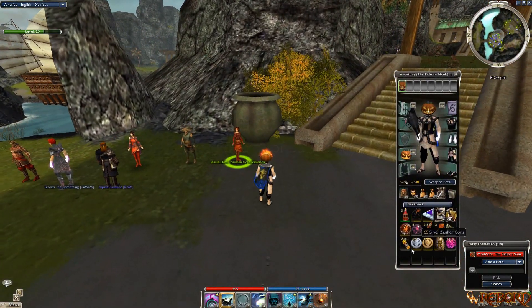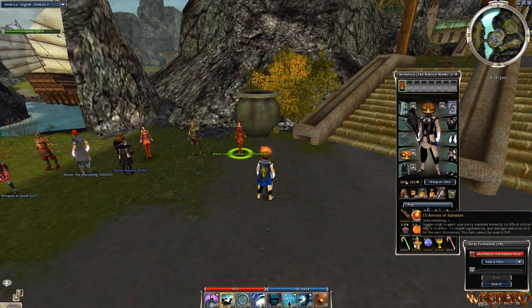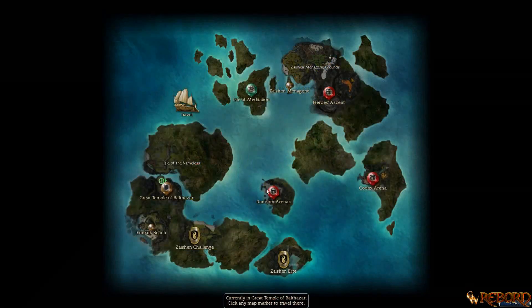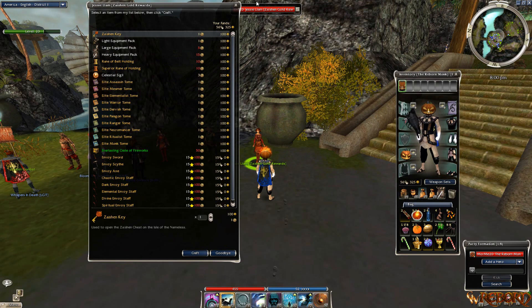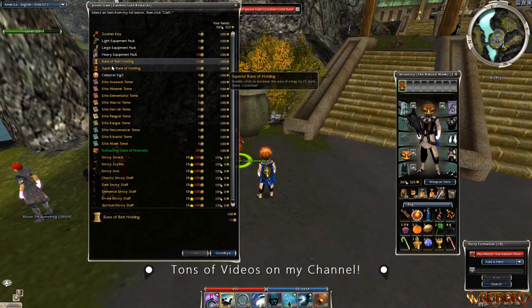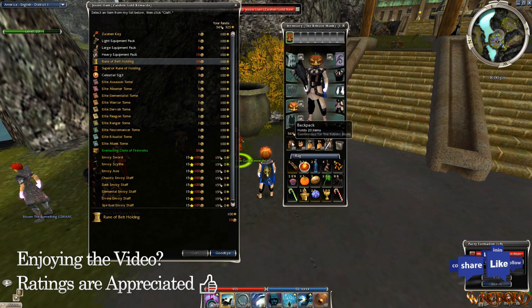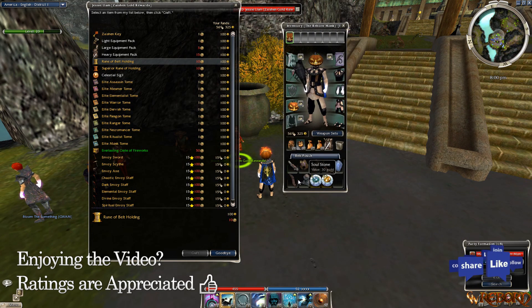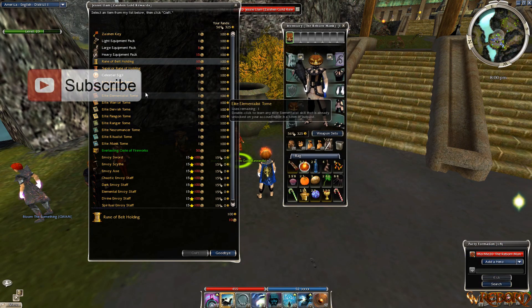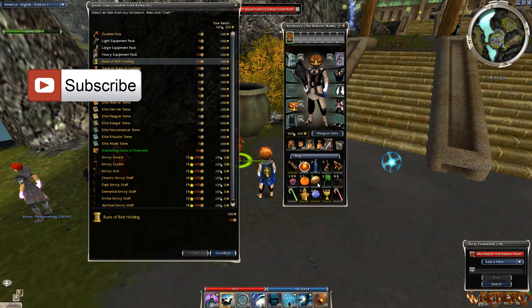What I'm about to do is get an additional bag — essentially a bag of holding. If you go to the Great Temple of Balthazar, Embark Beach, or anywhere you can talk to the Zaishen Gold Reward NPCs, go to Zaishen Gold Rewards. They added in the update the Rune of Holding and Superior Rune of Holding, which give your characters an additional five inventory spaces on your belt and an additional five on your bags — on top of the existing five.